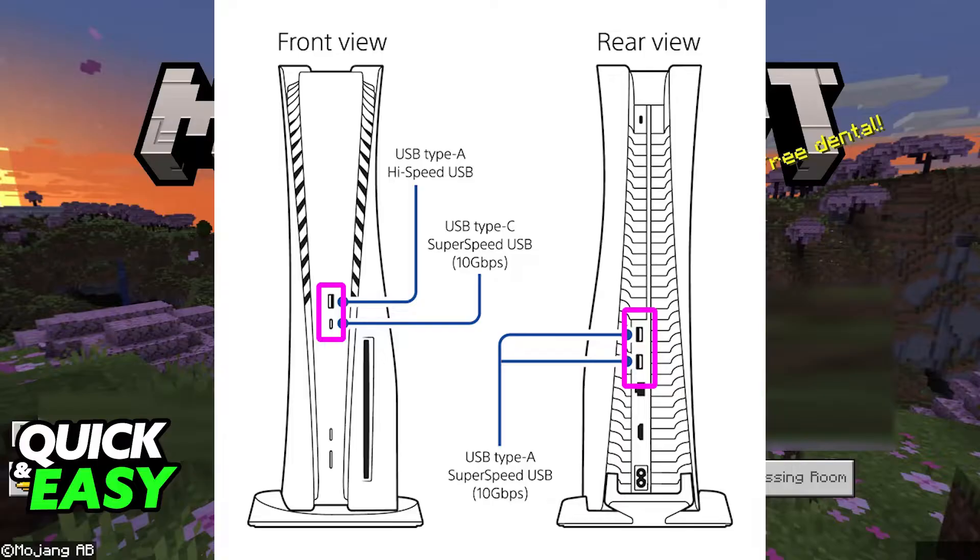If that fails, just take them both out and connect your mouse first on any of the available PlayStation 5 USB ports. When you do this, the mouse is going to get recognized first and will be given priority, and now you can go ahead and connect your keyboard.